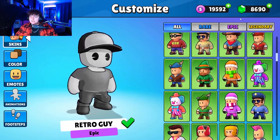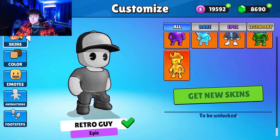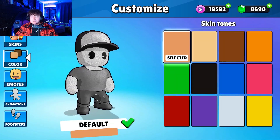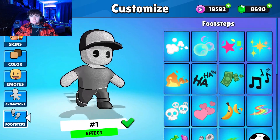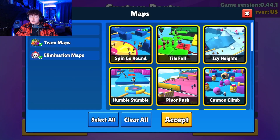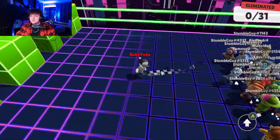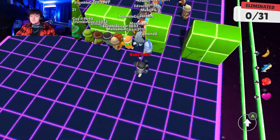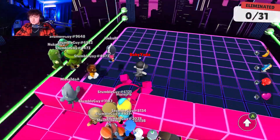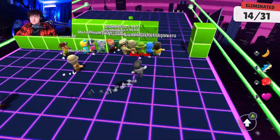If you guys are wondering if they added any of the skins that we saw in the beta, they have not yet, which is kind of disappointing because I wanted to open up some of them. Maybe we'll see that here coming pretty soon. To conclude this video, I'm going to play one game of Block Dash and see how long we can go for. This is the first time we are ever using this skin in game with the trail. I think this is going to be a classic combo — it just looks so good.